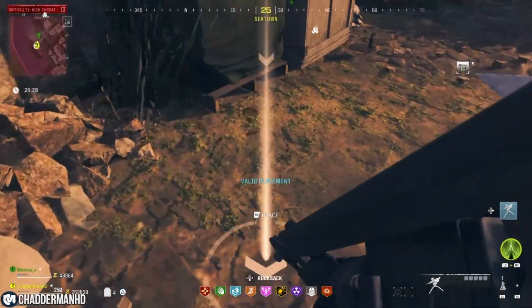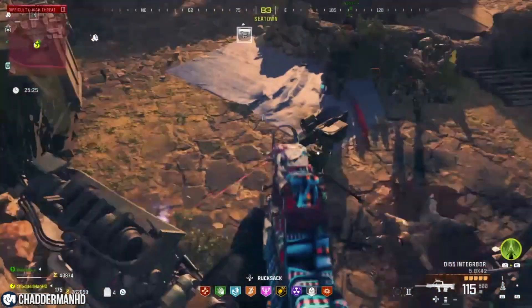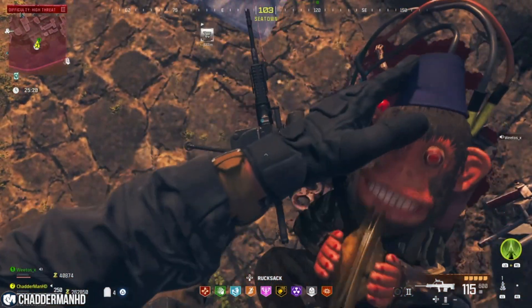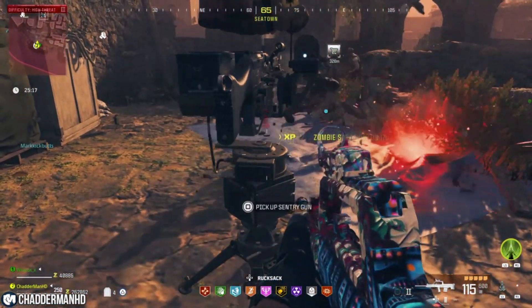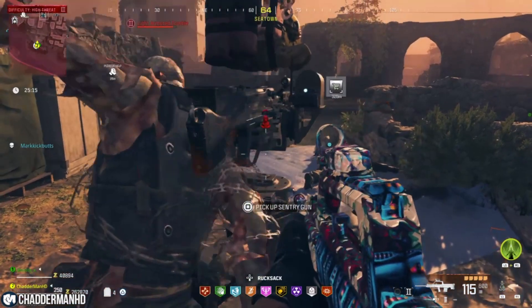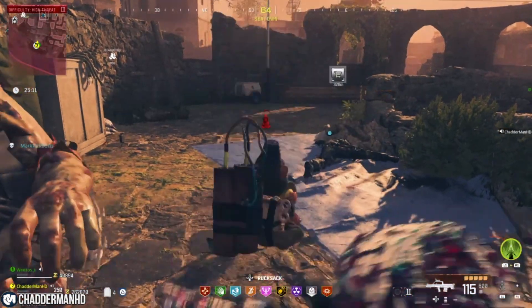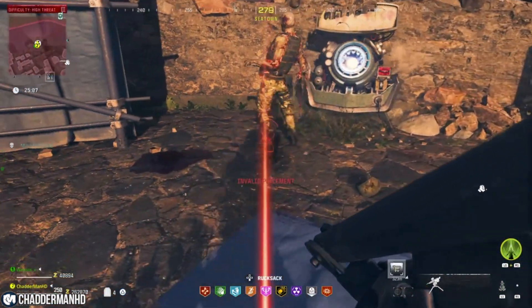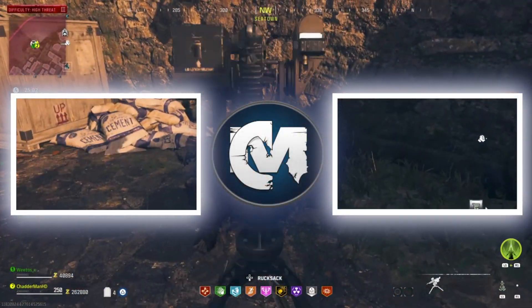I'm going to show you this again for you guys that never understood that part. Like I said, place down your sentry turret, jump on top of your sentry turret — make sure that you place it down in an area where you can get on top of it — throw your monkey bomb directly in the center of your sentry turret, drop down, stand next to it, and after about seven seconds you want to pick up that sentry turret. From there you can place your sentry turret somewhere else, but as soon as the monkey bomb blows up it's going to stay there for the rest of the game.